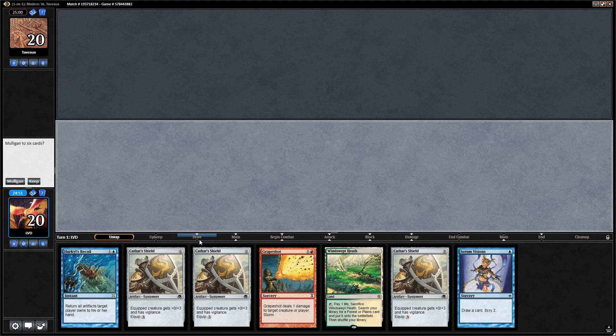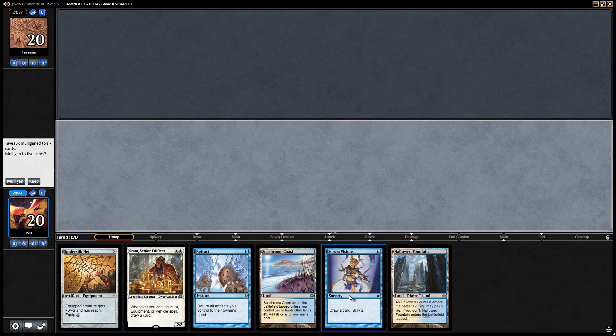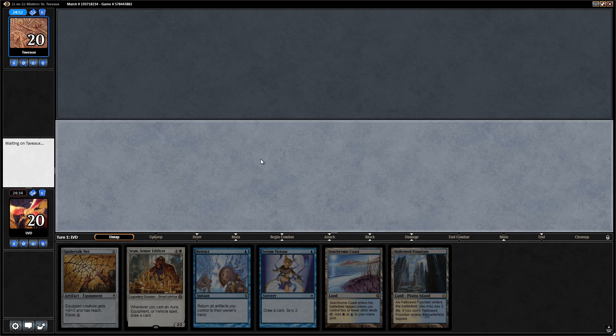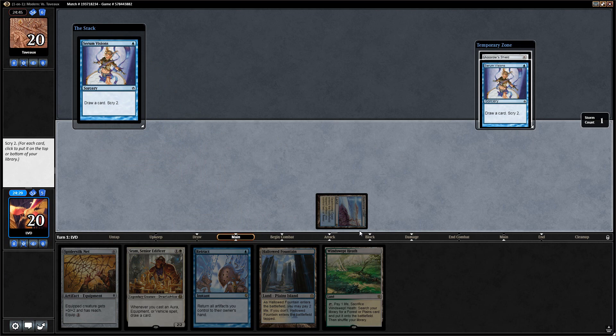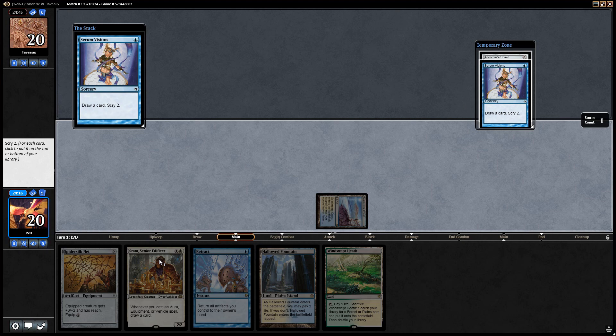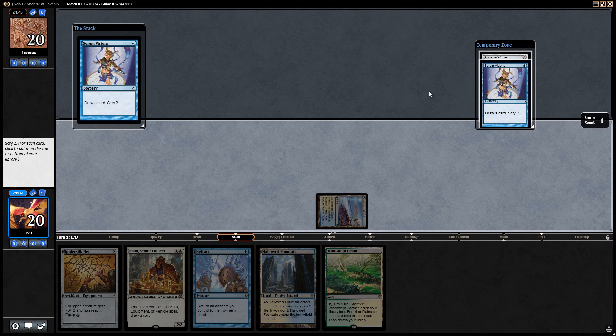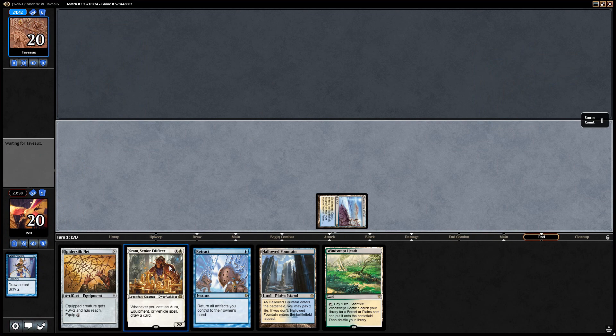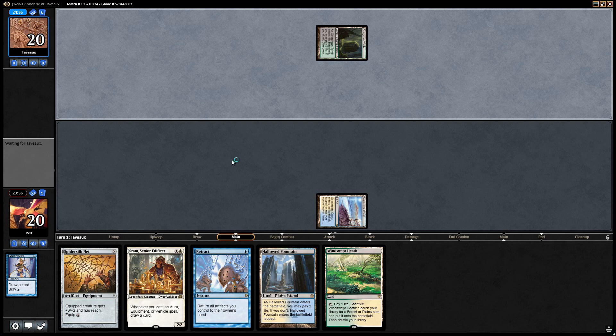Game one, we're on the play. The first hand is pretty bad — Grapeshot in the opener, no two-drop, only one land. We take a six-card hand with two lands, Sram, an equipment, and Retract, looking for more equipment. We lead with Serum Visions, draw into a land, find a Cathar's Shield and another Serum Visions, then put the shield on top and say go. We're unlikely to go off on turn two with only one equipment and no Mox Opals.